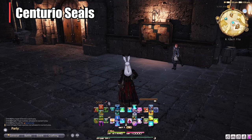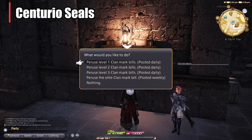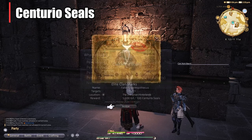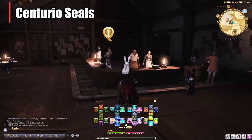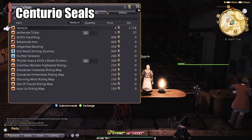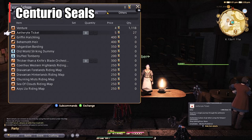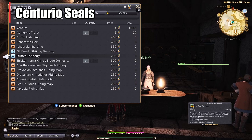In Ishgard, if you're at the main Aetheryte and teleport to the Forgotten Knight, you'll see the clan hunt board right there. It's the same concept — I'd only do the weekly, as it gives you 100 Centurio seals. After you do the hunt, there are two vendors and the one on the left gives you Centurio seals for Aetheryte tickets. It's the same price as the allied seals, which is five, and you can get a hundred from doing the weekly hunt. If you're above level 60 or 70 with appropriate gear, you'll have no problem. There are also a few other items you can pick up like minions and the striking dummy.